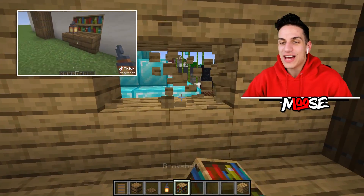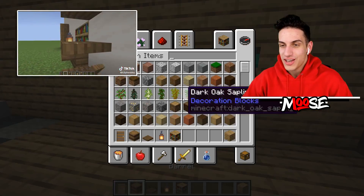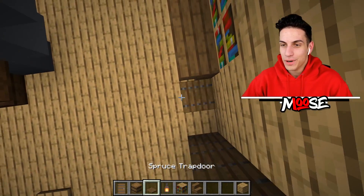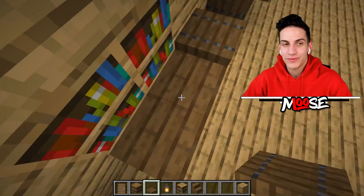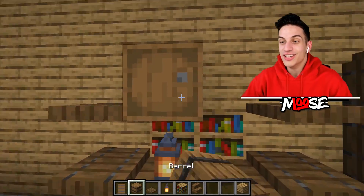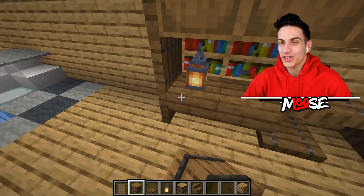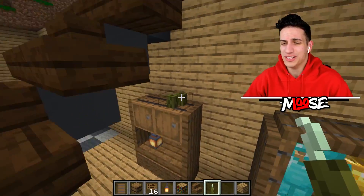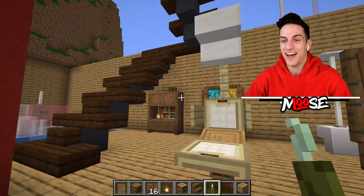Here's the next design: grab two bookshelves and an upside-down spruce stair. Put three trapdoors on each side, add a lantern, two barrels, and close it all off. Put down two spruce signs and then add some sea pickles as decoration. There you have it!